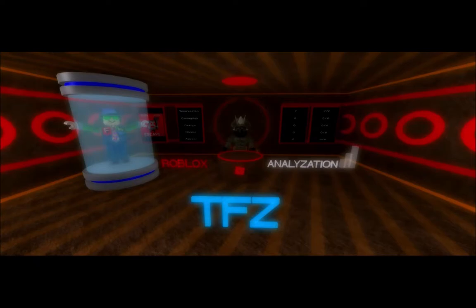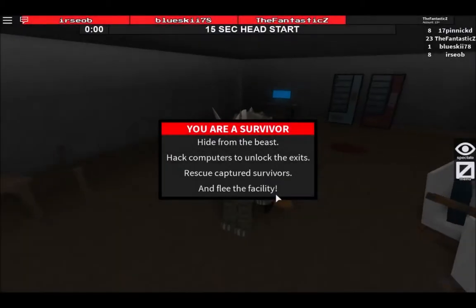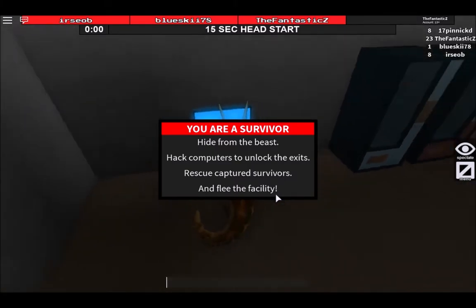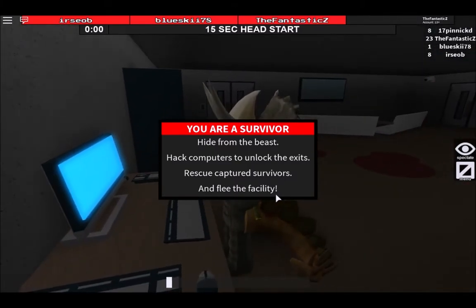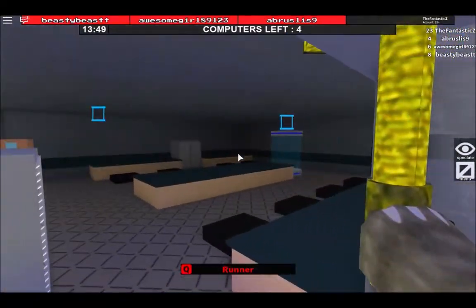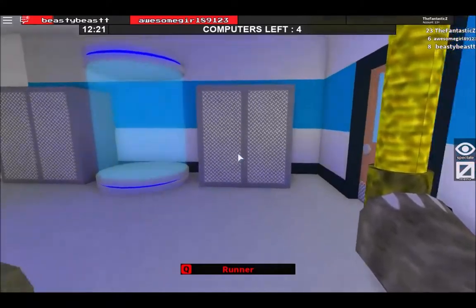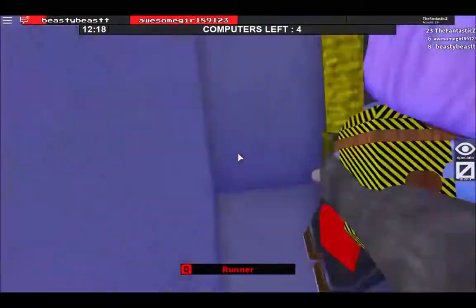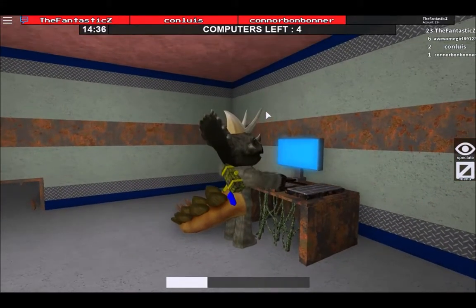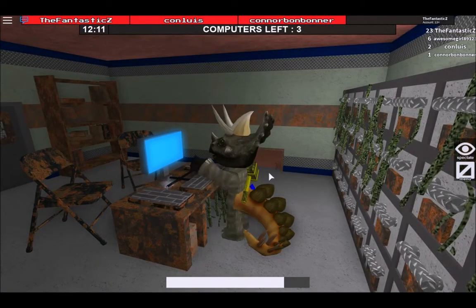Now we will be analyzing the gameplay. I'll start with the survivor class. A survivor's job is to hack all five computers and then proceed to escape from the facility, while making sure to avoid the beast along the way. You can hide in lockers to hide from the beast. Plus, while you're hacking a computer, you have to make sure you do not fail that safety check, or else something bad will happen.